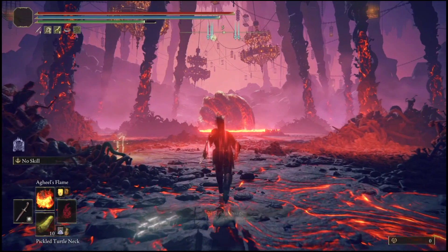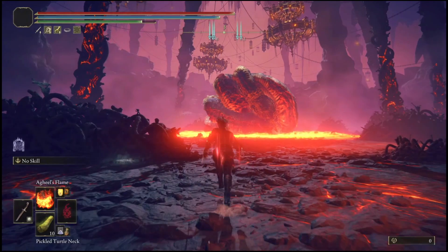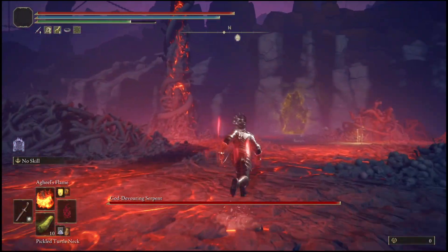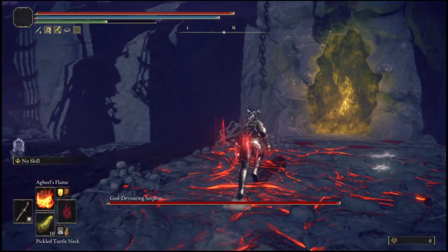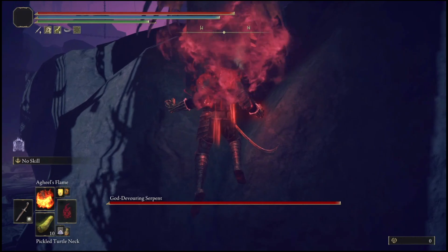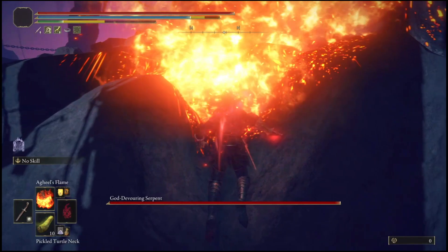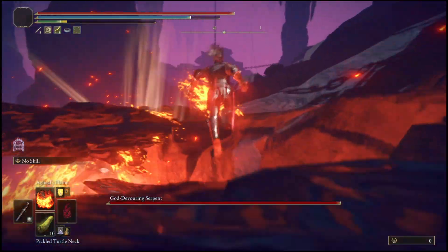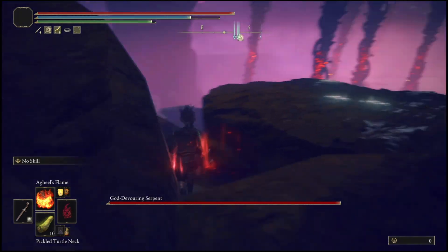Once you traverse the mist, run up to Rykard just close enough so that his health bar pops up. As soon as it does, turn around, make sure you have your Dragon Seal and Aglio's Flame out. Come to this corner, make a jump, and while you're in the air cast Aglio's Flame. As soon as you land, jump and cast Aglio's Flame again, continuously spamming X until you move forward up the cliff.